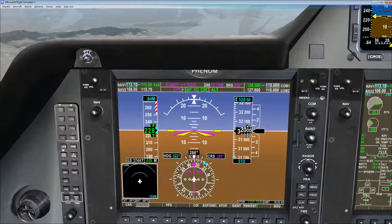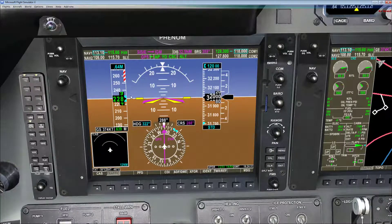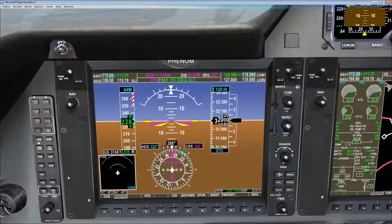I'll explain how to calculate our descent rate as we go down. We're expecting runway 25 Left at Las Vegas. Let's configure the ILS radios — the frequency for Las Vegas ILS 25 Left is 111.75. Let's set that on NAV1. As you can tell, we're out of range, but let's activate it so we get an audio cue when we come into range.